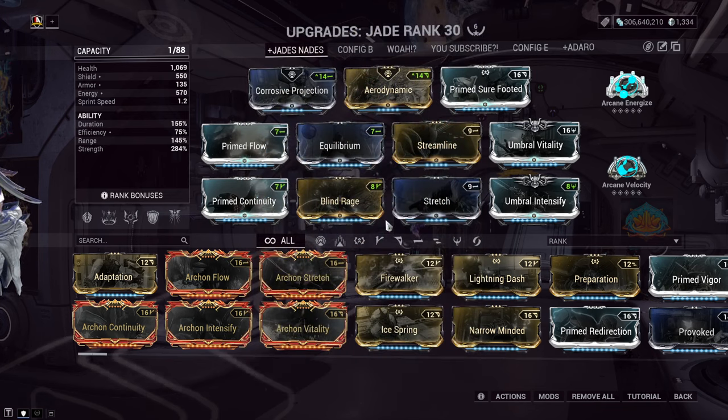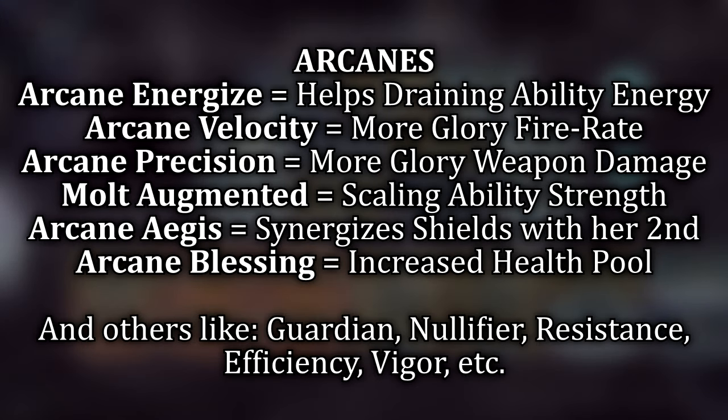For her Arcanes, I need the Energize setup due to how I run my efficiency build. However, on screen are some other flex options that I would use to slot in if I'm looking for different variables. They all synergize well with Jade and with what she's going to be doing, so take your pick based on what you have available.